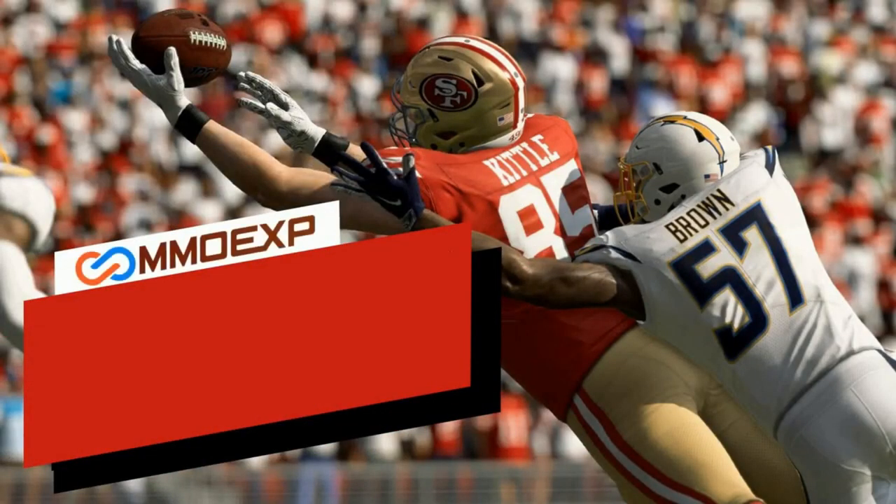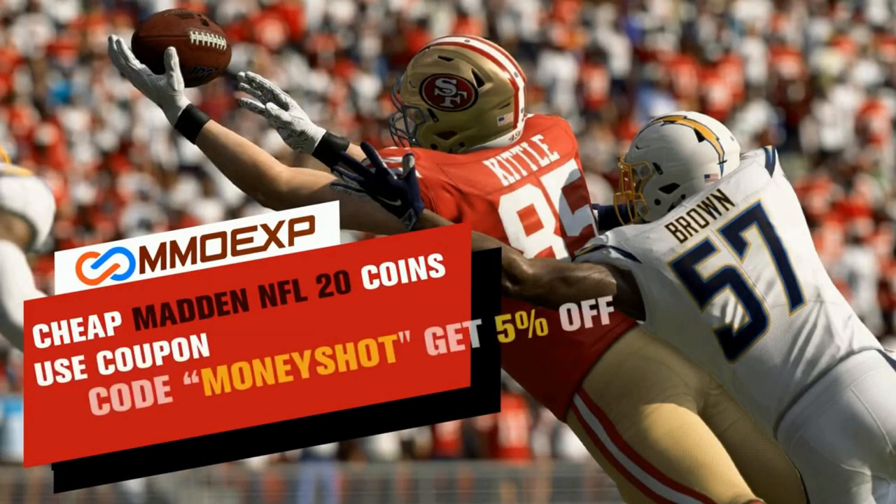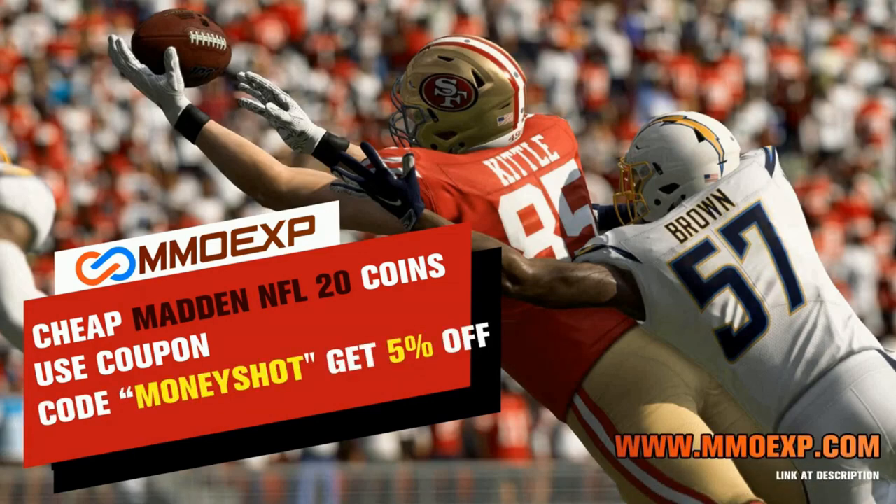Need some fast, cheap, reliable Mut coins? Go to MMOXP.com and use discount code MONEYSHOT for 5% off your order. Link in the description below.